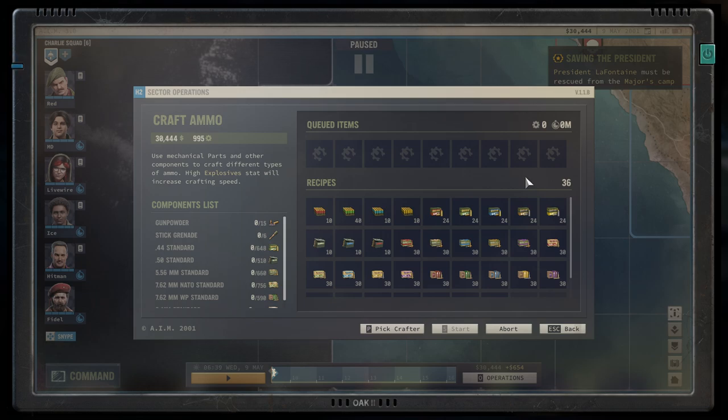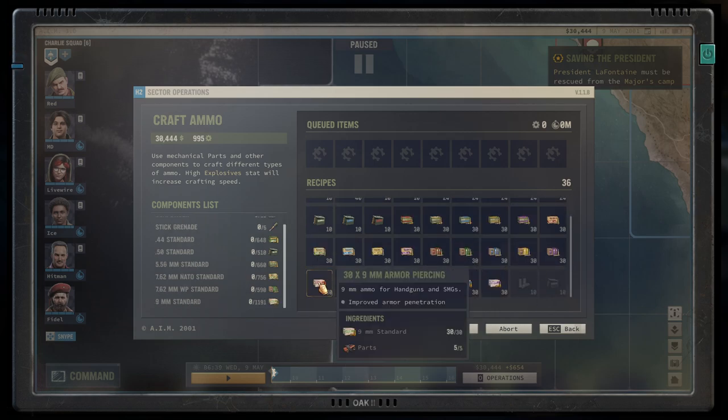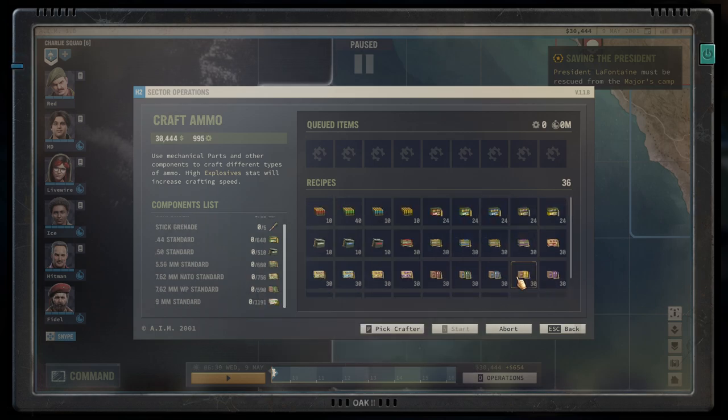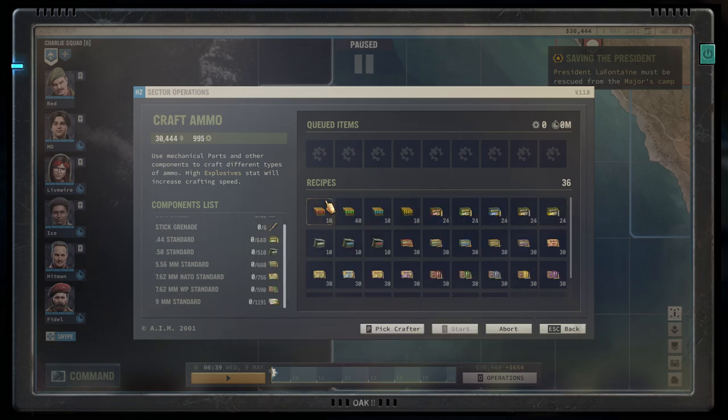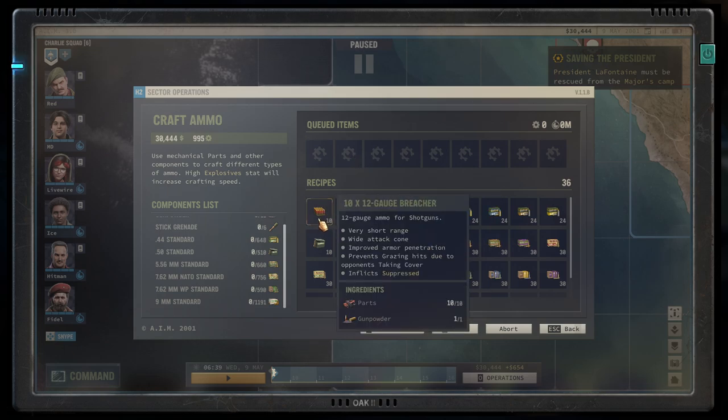Every type of bullet has a certain amount of upgrades that you can do with it. Some are more versatile than others — the 9mm is pretty versatile whereas the .50 is not too versatile. Let's get started with shotgun bullets. You can modify your standard buckshot into breacher bullets, which are armor penetrating, suppressing, and increase the attack cone while shortening the range. For me that's not really a downgrade, because with shotguns I like to get into the face of enemies anyway.